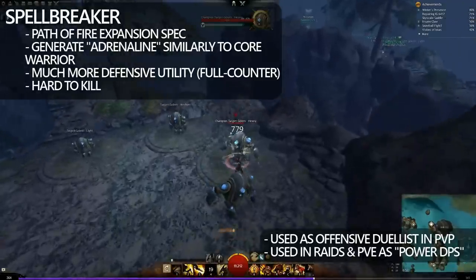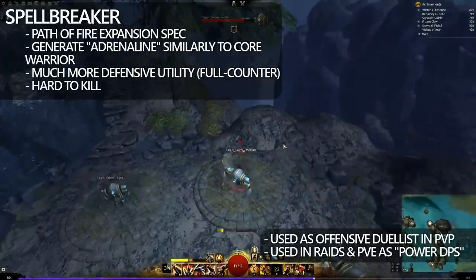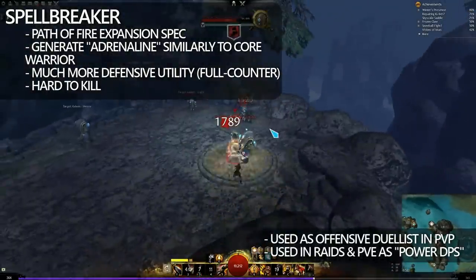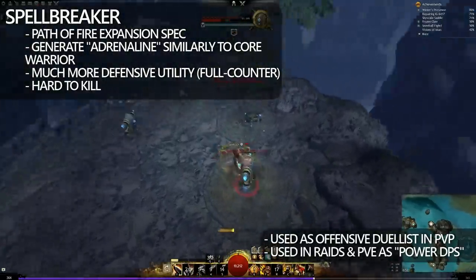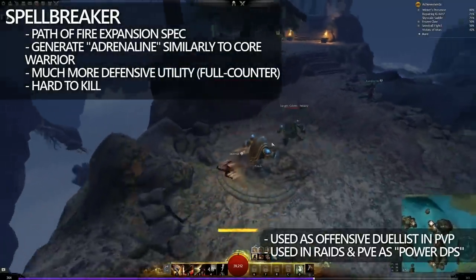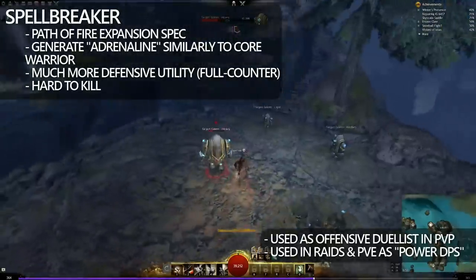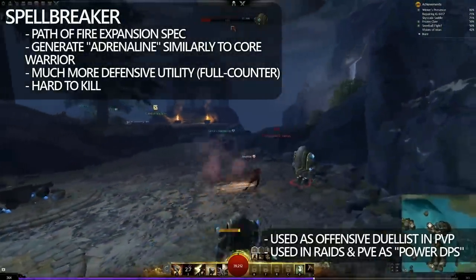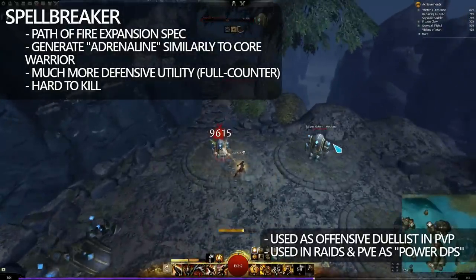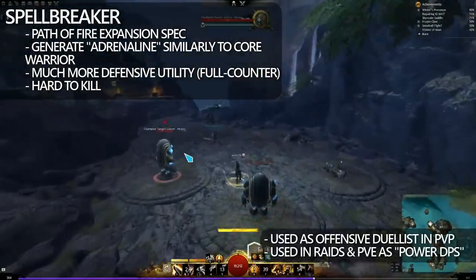And now we have Spellbreaker. Spellbreaker is the type of Warrior that actually benefits from counterattacking its foes. Similarly to Core Warrior, it does still generate adrenaline. It is both an offensive and defensive playstyle, and of course it can do a lot of damage. In PvP, it's currently used as a side-noder or duelist, and in raids and PvE it's used as a power DPS source. The playstyles are slightly different, but there's not really a vast difference between all these different specs.